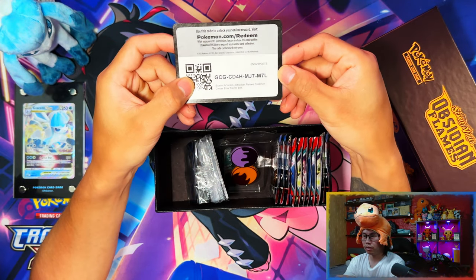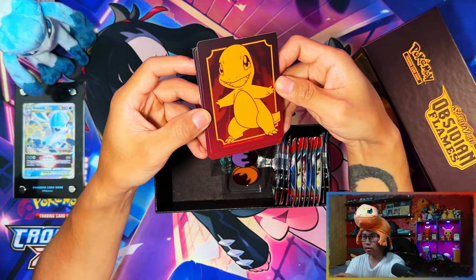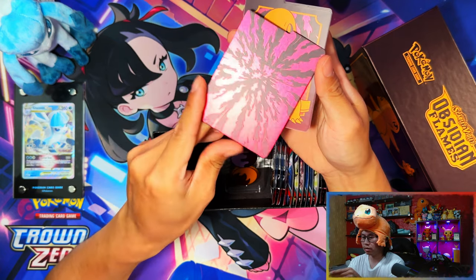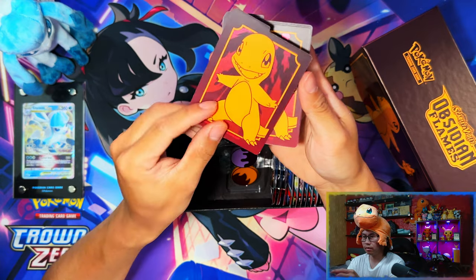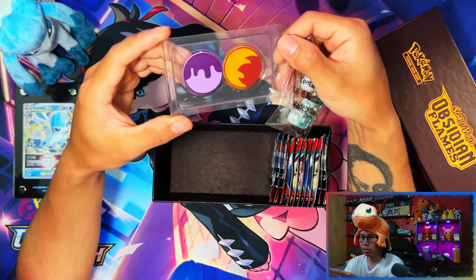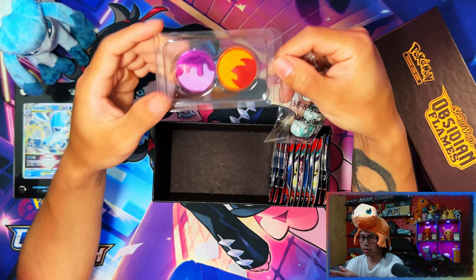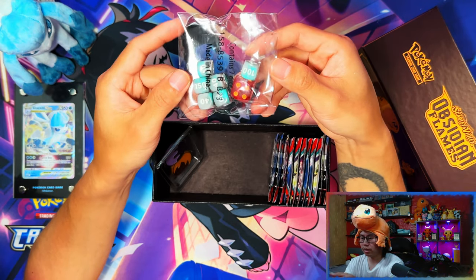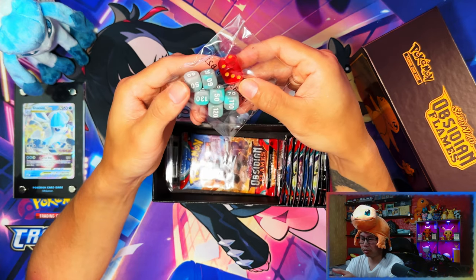Here's your code card for the Elite Trainer Box - you'll probably get the promos from it. Your deck dividers - these are clean. Look at that: Charmander at the front, flames at the back. That is a cool design. And then condition markers: your poison and burn condition markers.